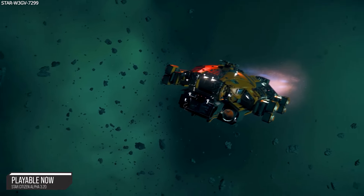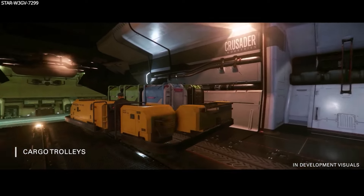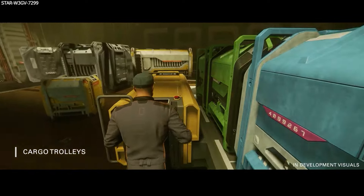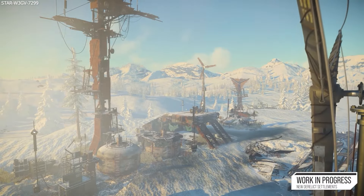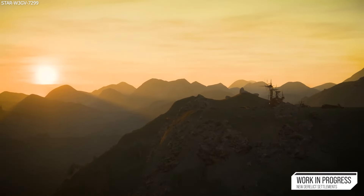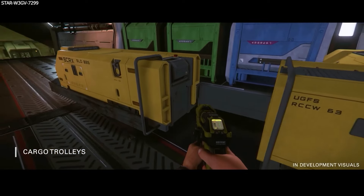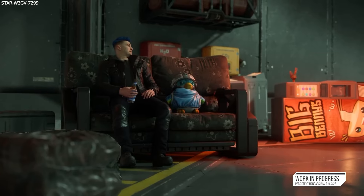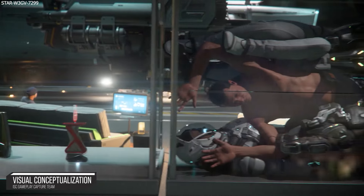Hover trolleys can be purchased at cargo decks in space stations or Dumper's Depot at landing zones, stored and retrieved via freight elevators, and can navigate rougher terrain than wheeled options. Combined with cargo boxes of various sizes, hover trolleys will make looting underground facilities, derelict settlements, or new settlements far easier — push the trolley with cargo boxes to and from locations rather than running back and forth to your ship. For hangar decorations, you can purchase all manner of items at Kelto stores and Dumper's Depots, retrieve them via your hangar freight elevator, and place them anywhere in your personal hangar. These items will have full interactions, not just be visual props.